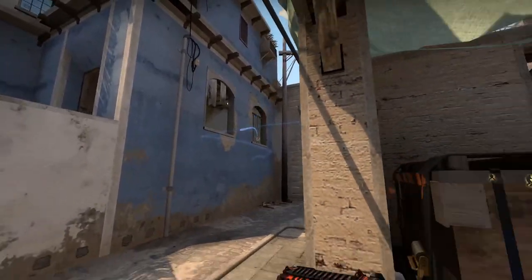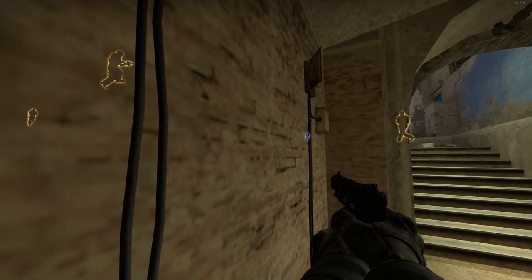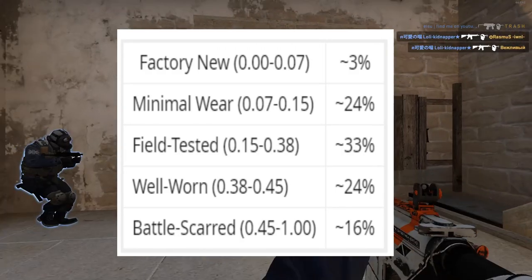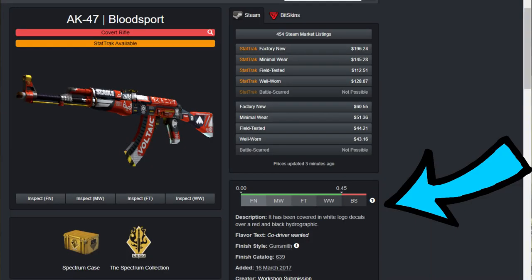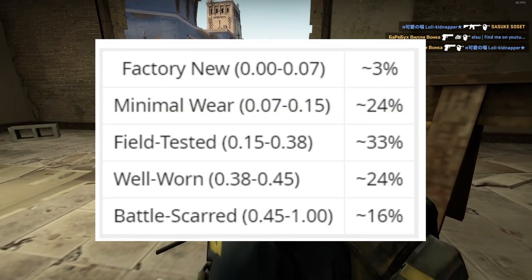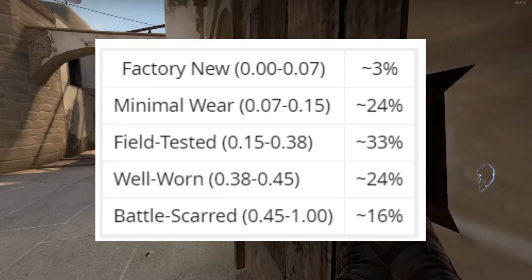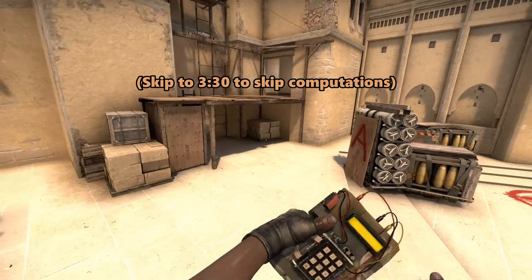The next thing we had to do was find the odds for each condition. To get the odds for each condition of each skin, we needed a few things. First is a table released by the owner of float.db, which shows the odds to get certain percentiles in the float range of a skin. This table shows us that the odds to get a float in the first 7th percentile of a float range is 3%, then the odds to get a float between the 7th and 15th percentile is 24%, and so on and so forth.